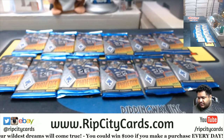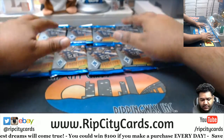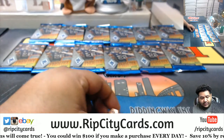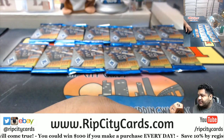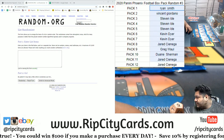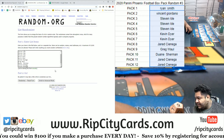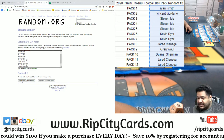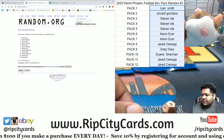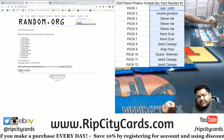You can kind of see them — I'll zoom in in a bit. Let's roll the dice and see how many times we're gonna random the list. We're going nine times in the randomizer. I'm gonna random the names first nine times, then write in the pack numbers nine times, and then we'll match them up to see who gets what. Good luck everybody!